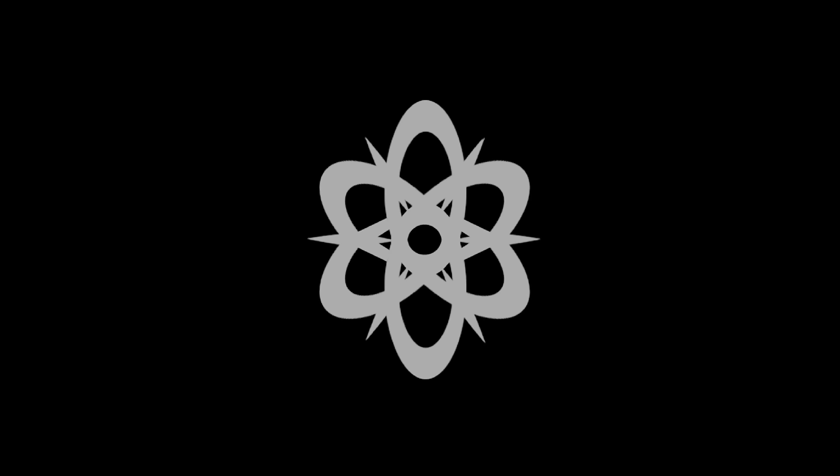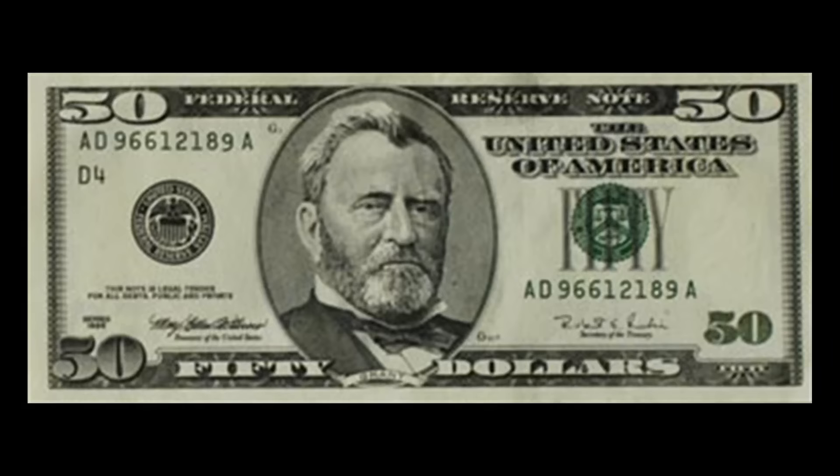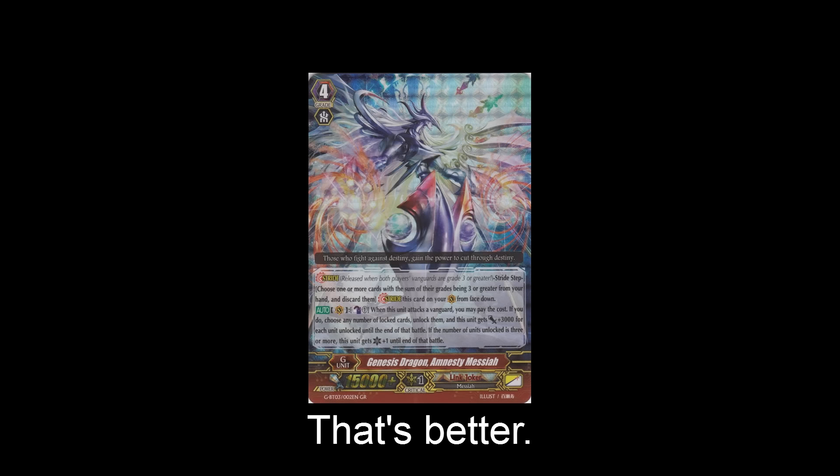Moving on to the money clans, starting off with Link Joker. We have Genesis Dragon Amnesty Messiah — the main stride for Messiahs, the $50 stride. Luckily you need a maximum of two. His skill: when this unit attacks a vanguard, count as one. If you do, choose any number of locked cards — including your opponent's — and unlock them. This unit gets power plus 3,000 for each unlocked unit until end of that battle, and if the number of units unlocked is three or more, this unit gets critical plus one. It's nice, but I don't see why it's $50.